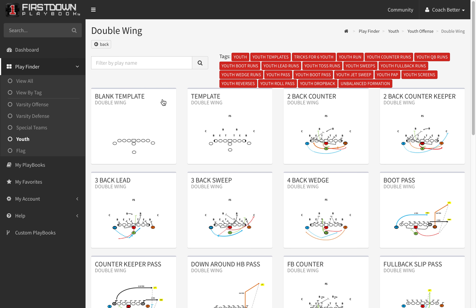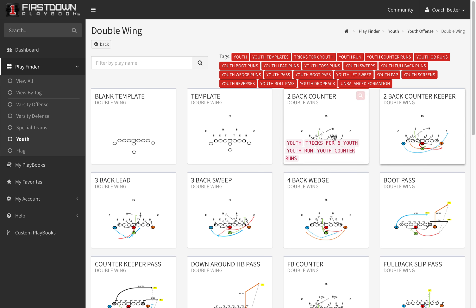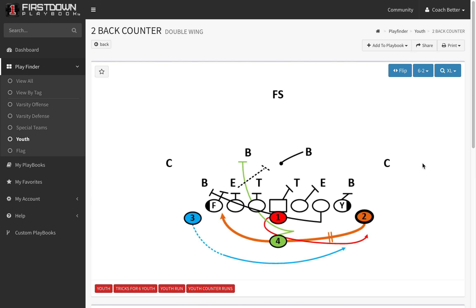Not throughout a whole game. But we want to talk to you today about one of our better youth offensive formations for the really young players. Double wing is our first formation that we have, and as you can see, we've got quite a few different play options here. Let's just take a look at the two-back counter, and one of the reasons we think it's a great offensive formation for the really young players.